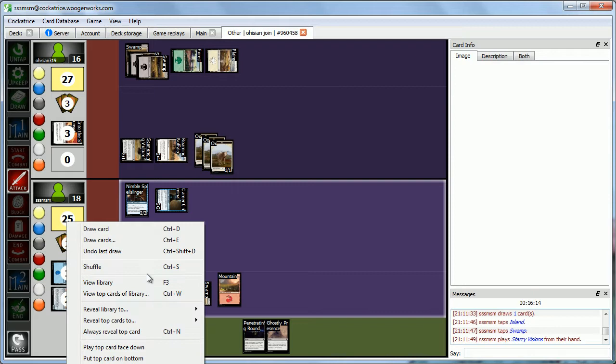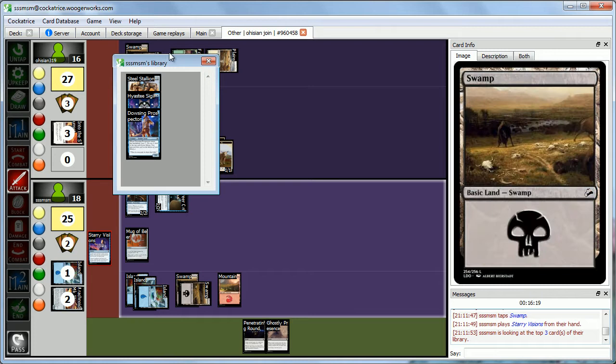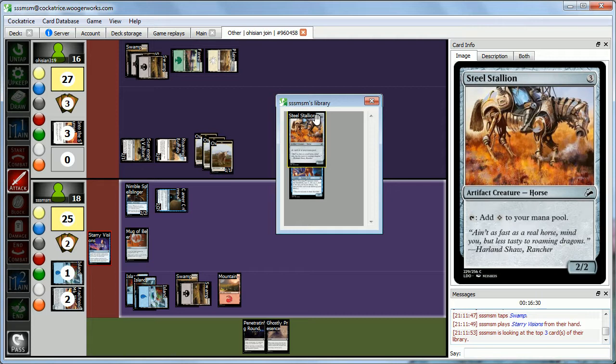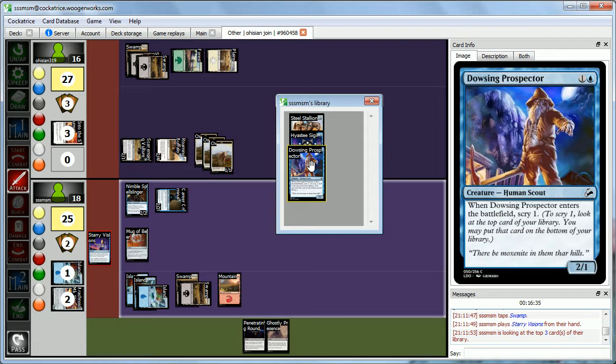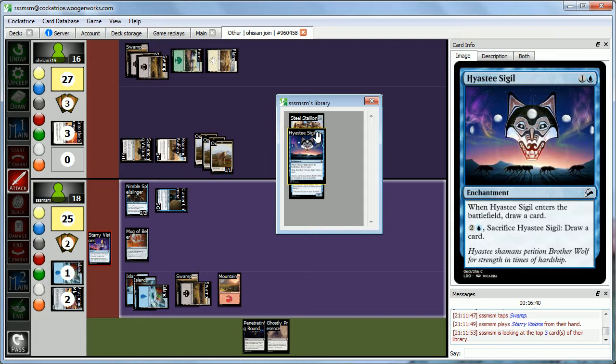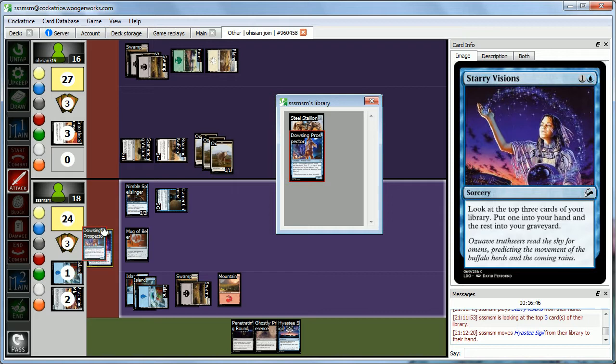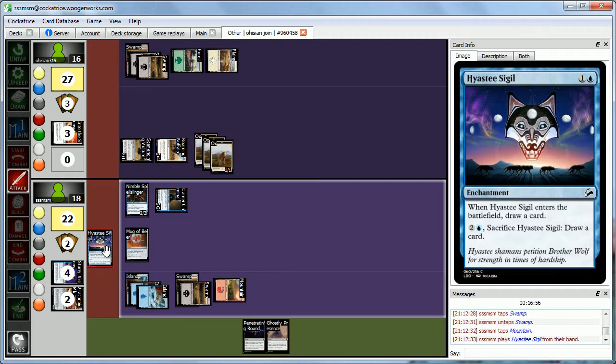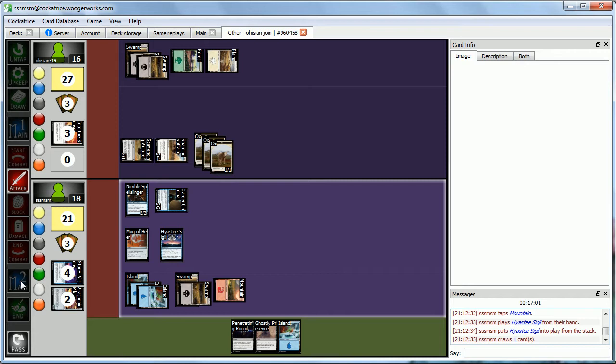Starry Visions lets us look at the top 3 cards — we see a Stallion, a Sigil, and a Dowsing Prospector. None are that great. The Stallion doesn't do much, we have enough mana. The Dowsing Prospector helps dig but the 2-1 body isn't great. We'll take the Sigil to keep digging through the deck. When we cast Highest D Sigil, we draw a card and an Island.